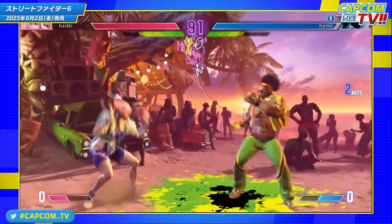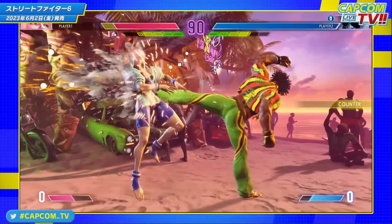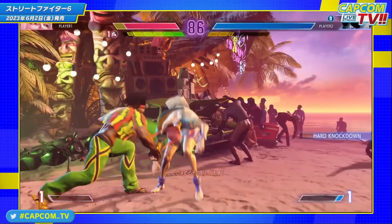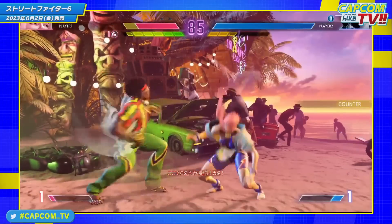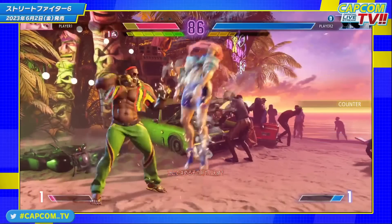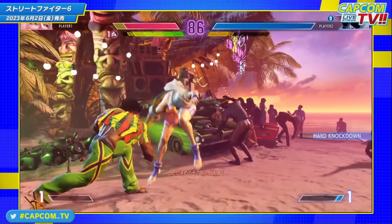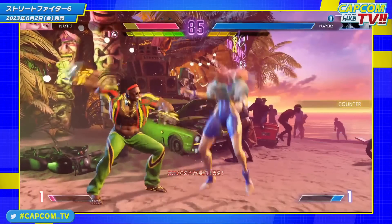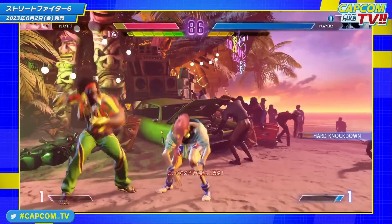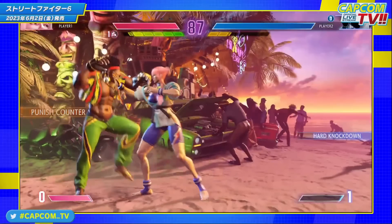We also see DJ's heavy kick twice — good range, not much to talk about, though I wonder if it'll have punish counter properties similar to other characters'. We think we see a crouching heavy punch and then a short-range standing heavy punch that goes into the machine gun upper. Assuming DJ is still a charge character, you might have to do a standing cancel into it, but we know he also has that Just Cool move that's not a charge, so you could use it to combo into the machine gun upper.